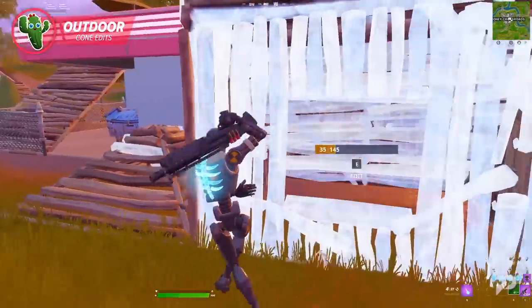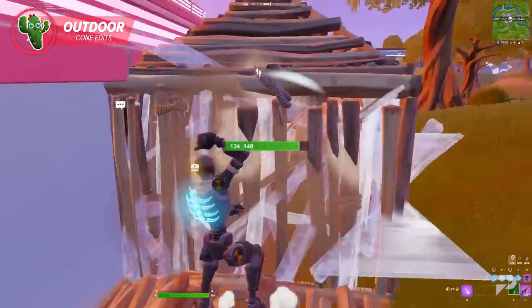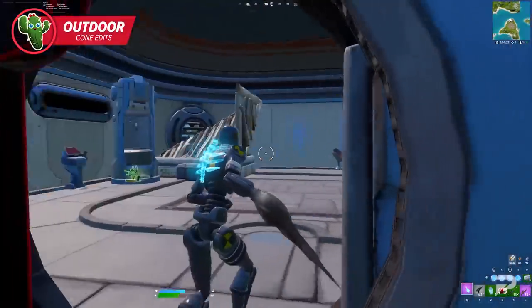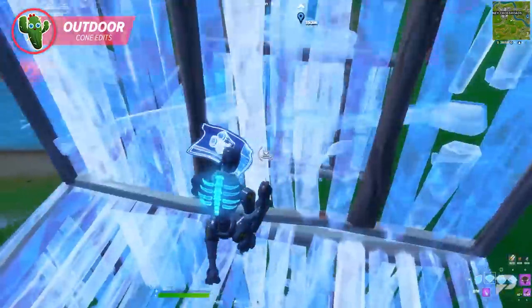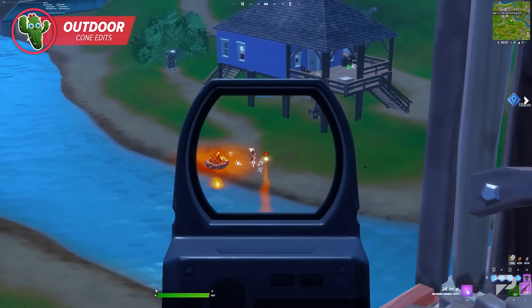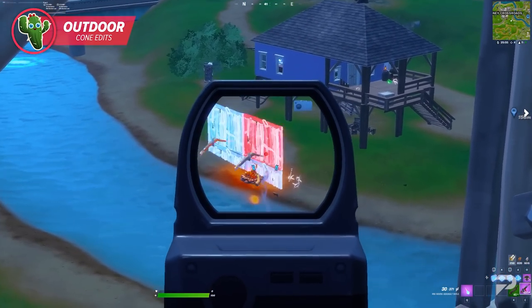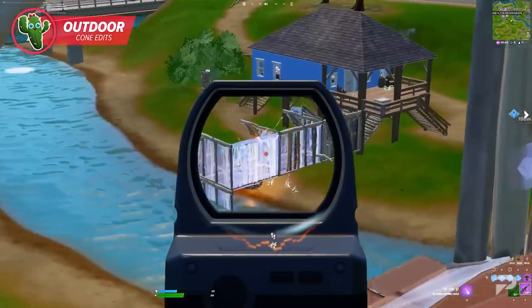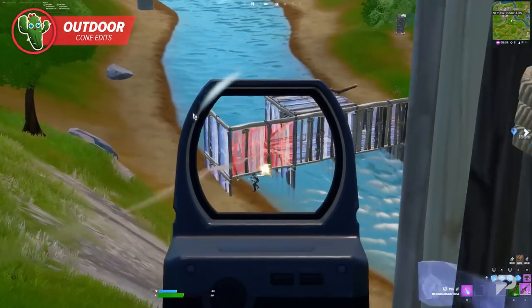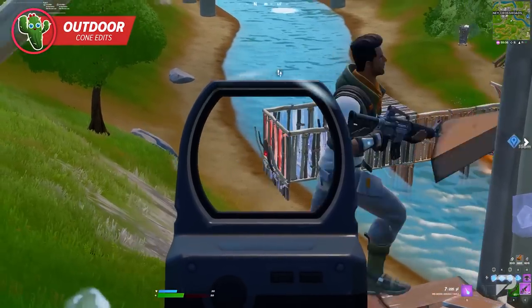Your opponent will expect you to try to go up, but this gives you a chance to go around and start hitting their walls with your pickaxe. When you're not in a fight, you can still use the cone edit in a useful way — if you want to catch players running from the storm, building a tower is a great way to get high ground and snipe from above. You could also drop a cone edit on top; the funnel-like shape can block fire coming from behind you while leaving a wide enough space to fire down below on unsuspecting players.